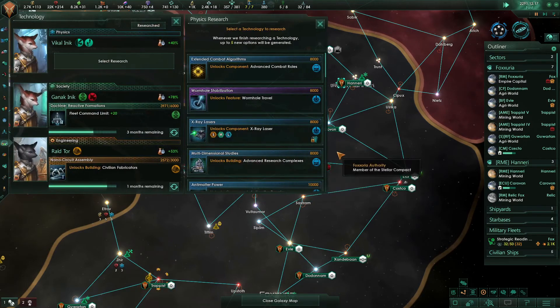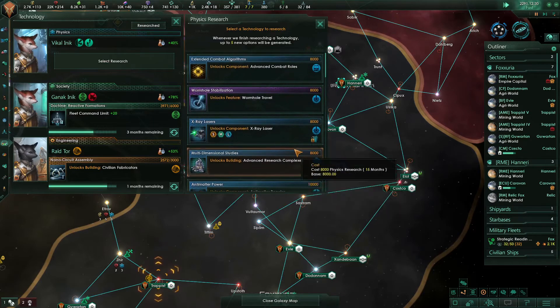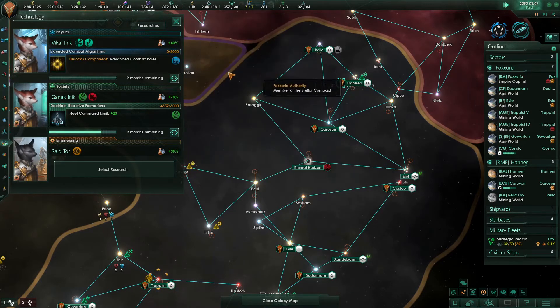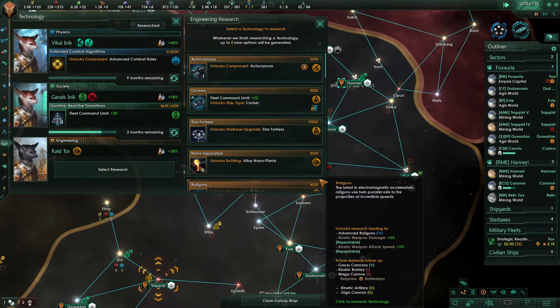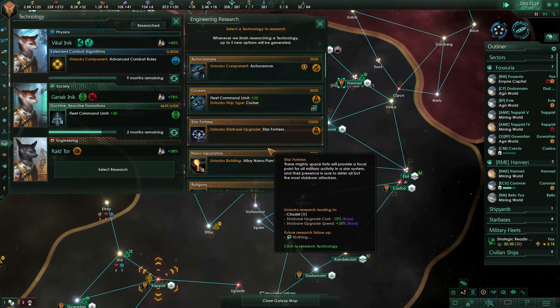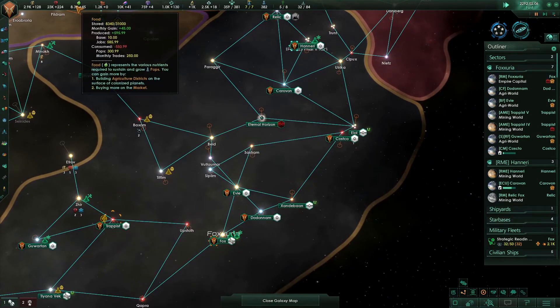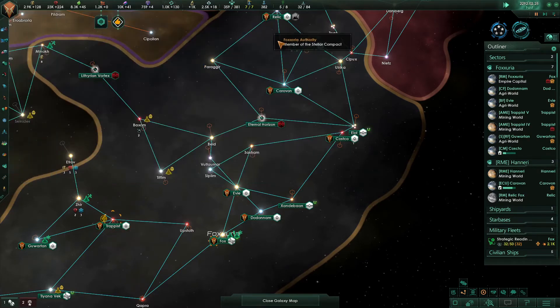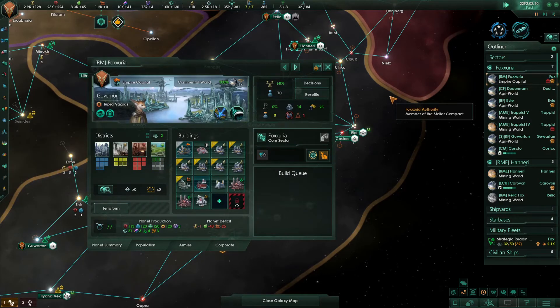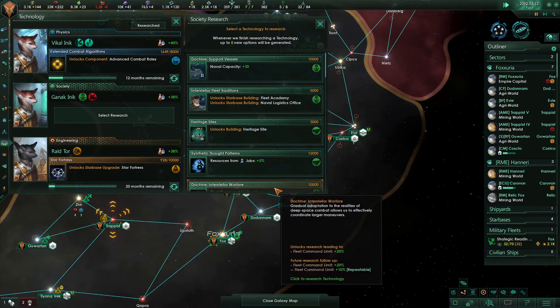We're going to have two edicts. Wormhole travel sounds fun, but we're not pressed to do it, and they're near the wormholes near us anyway, so it's not a big deal. Let's get the Star Fortress sent away. Now things are starting to look better. Research complete — really quickly. Let's see what's going on.